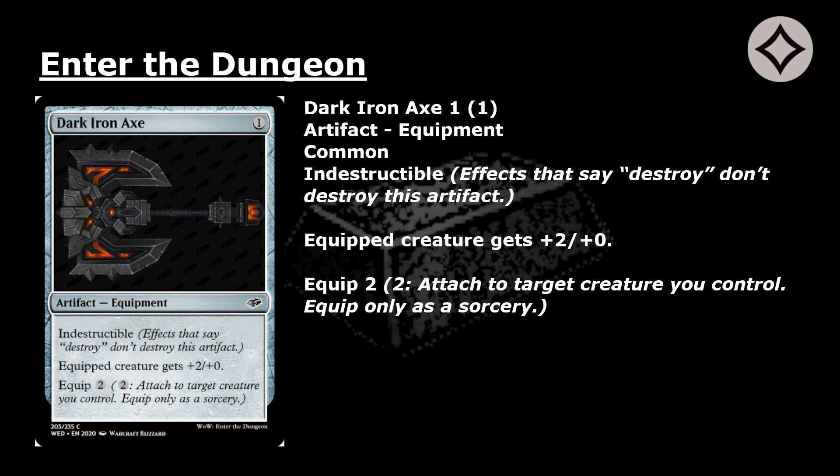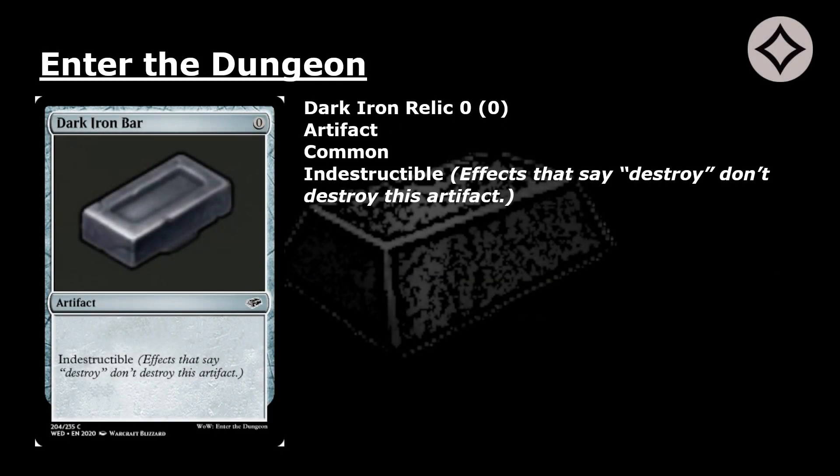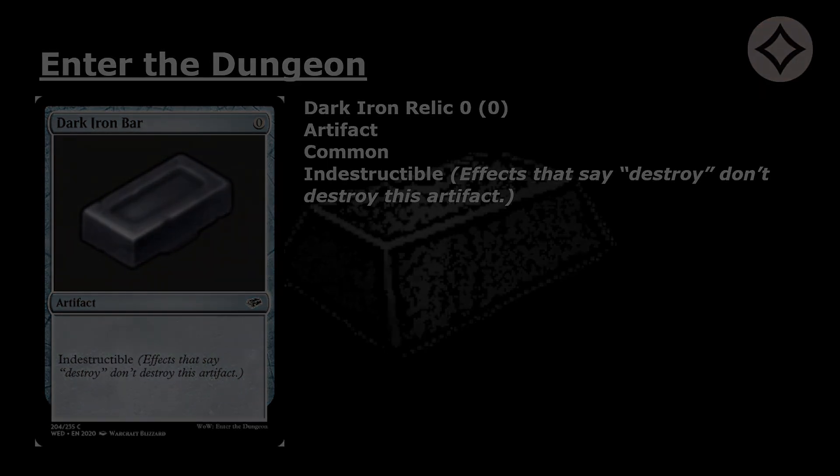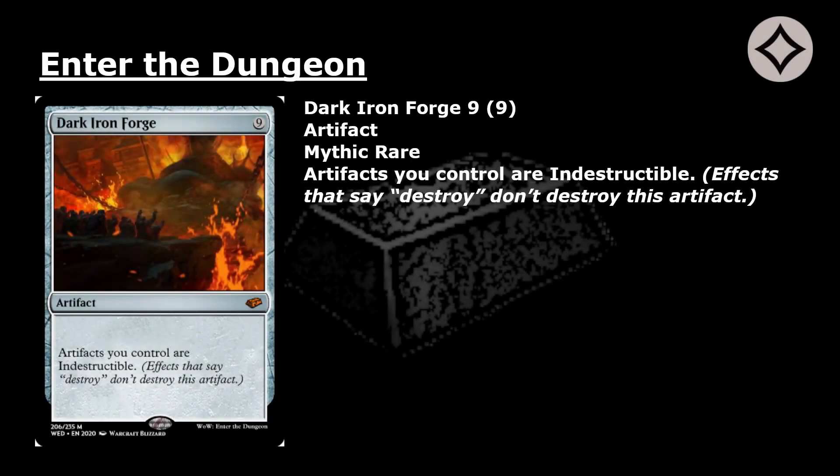Dark Iron Relic: 0 mana for a common artifact with indestructible. Effects that say destroy don't destroy this artifact. The artwork for this card is also the set symbol. Dark Iron Deposit: 1 mana for a common artifact with indestructible. Pay 1 life and exile Dark Iron Deposit from your hand: add colorless mana. Sacrifice Dark Iron Deposit: add colorless mana.